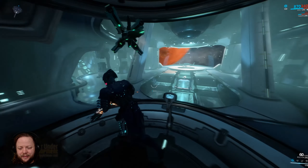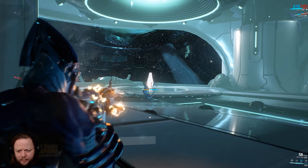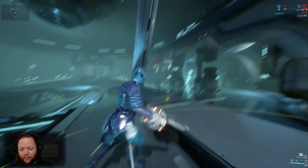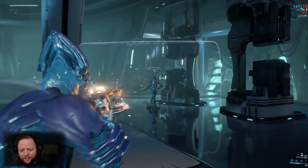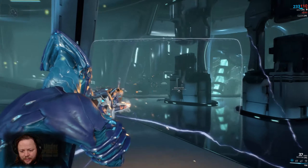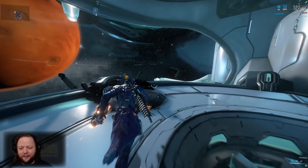I don't know which one we're facing this time — let's find out. Oh, it's Mag. She's dealing some damage but we can handle her. We use our shield, we get our damage, we're done. Nice and simple. Let's open up this rail and head on to Phobos.